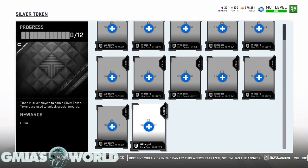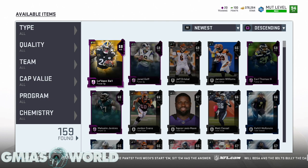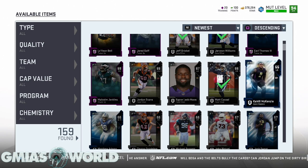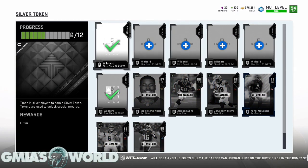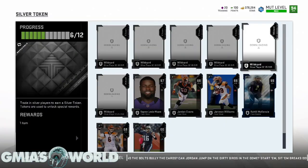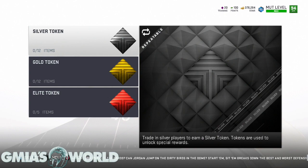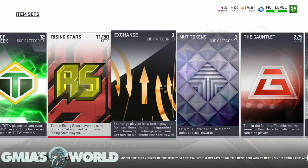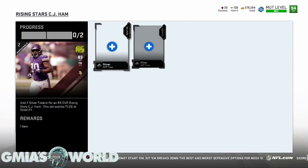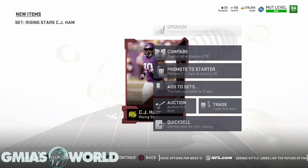Having an extra fullback and putting one at tight end is valuable. Franco Harris is unique because he's 92 speed and you can put him at tight end — not wide receiver, but tight end. That helps a lot of formations. If EA does the dual chem master, rising stars will be essential. They've always had a reasoning behind having them — eventually you'll use these cards to chem yourself up with dual chems to beat the solos.